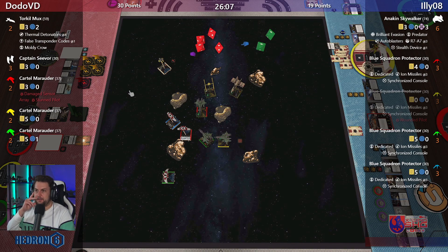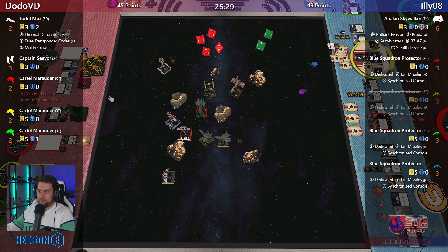Green onto red — spends the focus, hit, hit, crit on red. The crit: Stunt Pilot. Now Anakin has two ships in Bullseye — autoblaster shot. Predator — there's a crit. And spends force for another crit. Red takes two crits: Structural Damage and Fuel Leak.